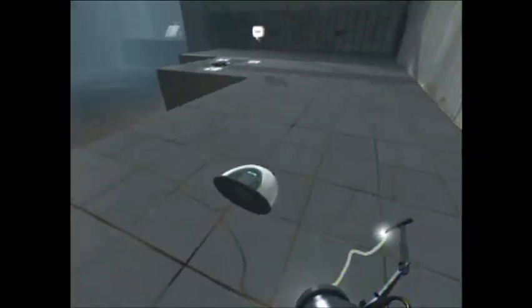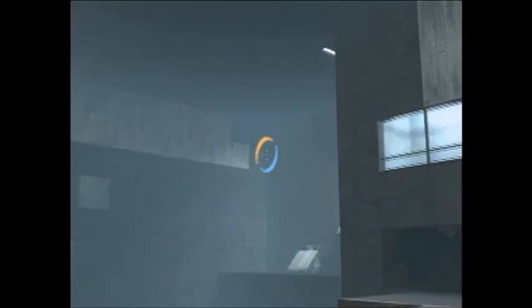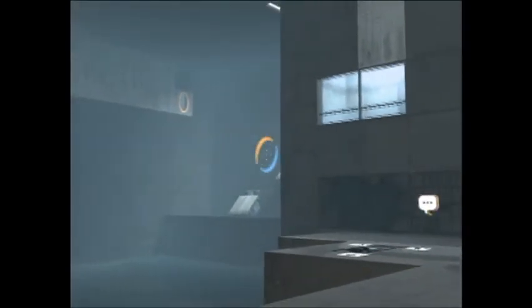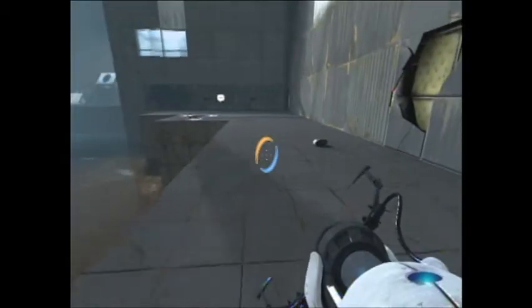What you want to do next is drop your radio and create a portal on that back wall, because the den is on the other side. And then create a portal on the angled surface.